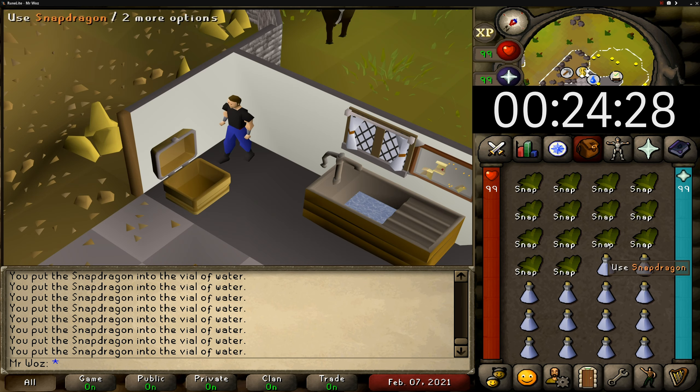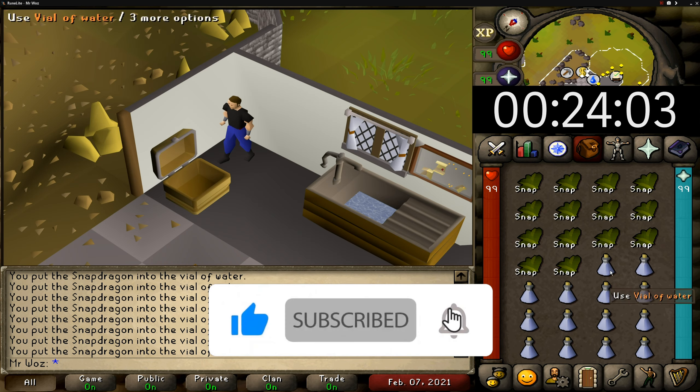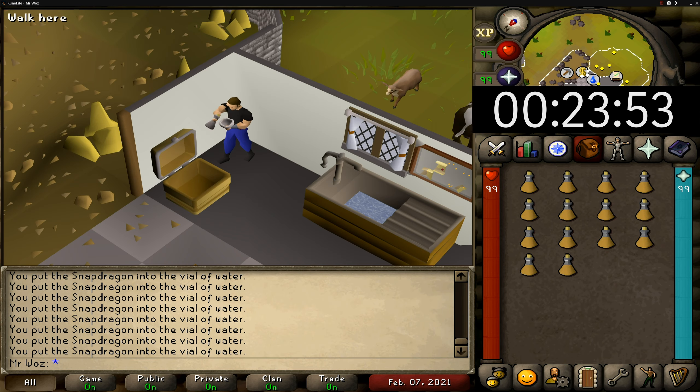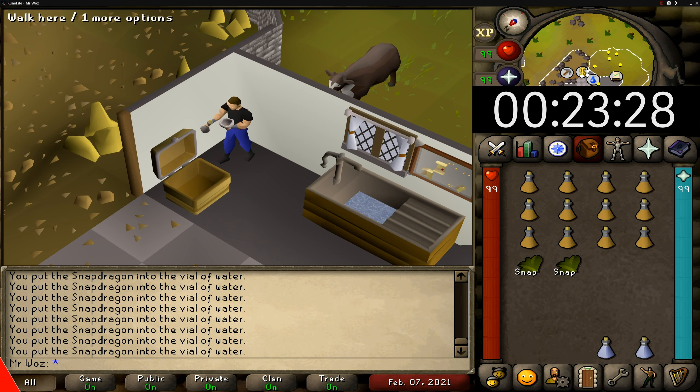Another reason I like this method is because it's somewhat AFK. It does take around 15 seconds per inventory, but it's not click intensive like some other methods out there where you have to spam click making supplies, so it's quite chill.